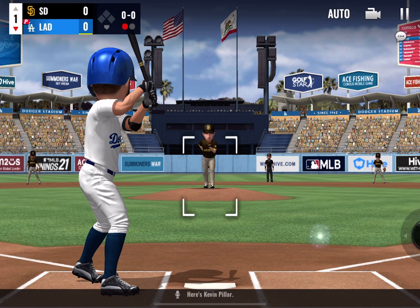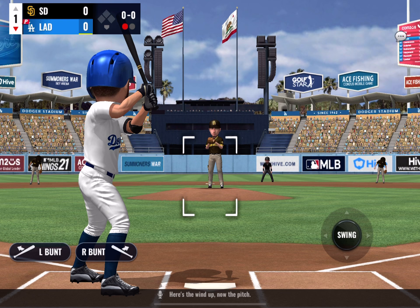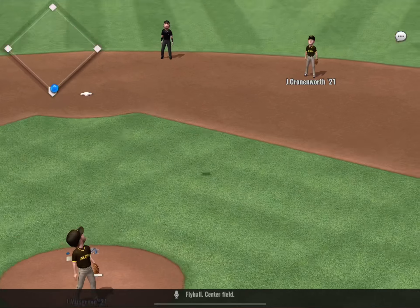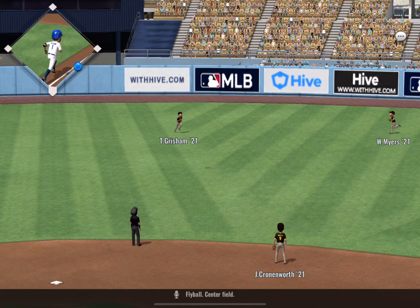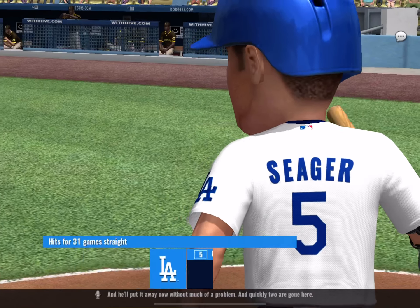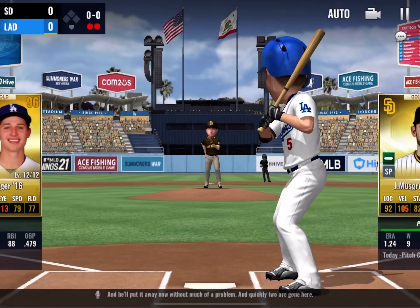Here's Kevin Pillar. Here's the windup, now the pitch. Fly ball to center field, and he'll put it away without much of a problem. Quickly, two are gone here.